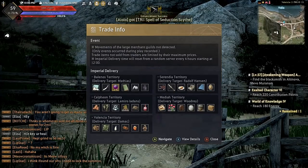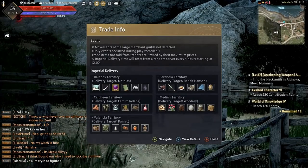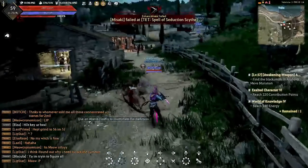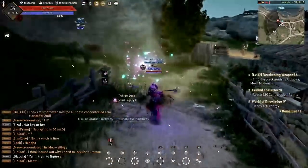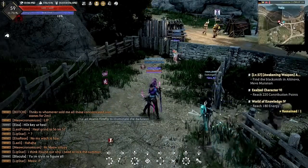We also have hunting that finally came out in the game. Hunting has been around for a bit, but now it actually gives EXP and all that good stuff. And of course, we do have the Awakenings for each character. I'm on my Dark Knight and this is the Awakening for the Dark Knight — it's pretty freaking dope. Every class in the game currently does have Awakening.